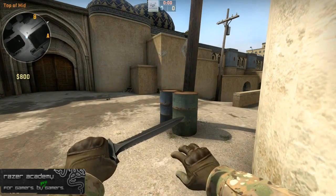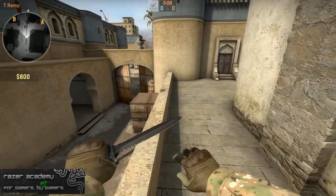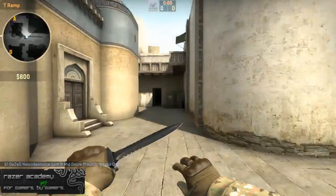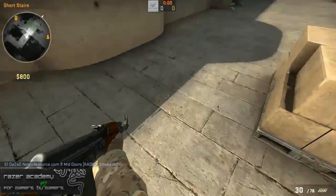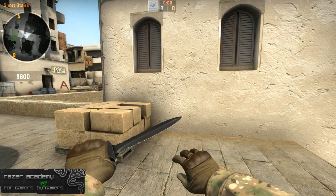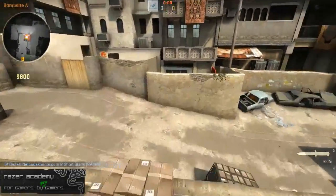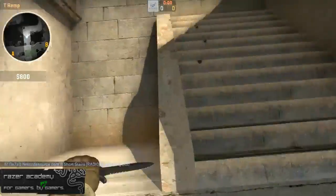When it comes to actually executing on Dust 2 and making a strat, it depends on what you're comfortable with — there are a million different things you can do. Generally speaking, you want to keep the middle doors smoked and take cat control, clearing out catwalk. That limits the options CTs have to play against you, and you kind of know where they are so you can make a well-informed decision of where to hit. You could rush A site with flashes — sending one out long, or three catwalk and two long, or two catwalk and three long. There are really a million different options on this map.